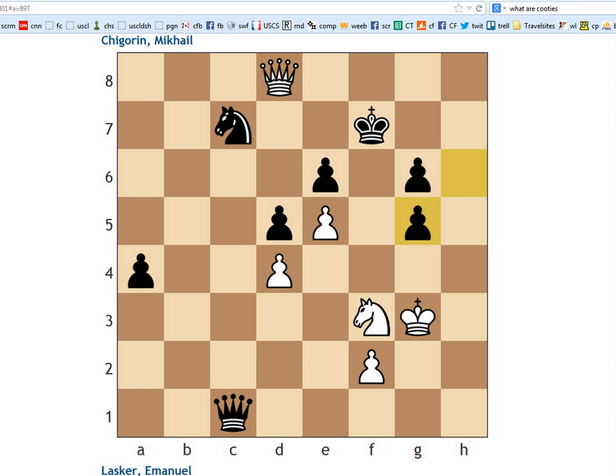So instead, black played h5. Instead of pawn takes pawn, queen d7, king f8 - and now very bad news for black. The pawn, which was his prized jewel in this position, is gone. And he is suddenly in some trouble.